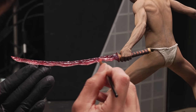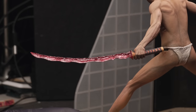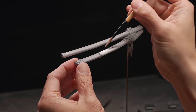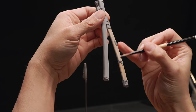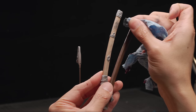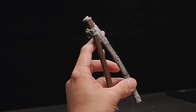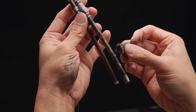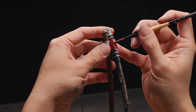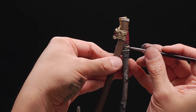A layer of gloss varnish over the veins really sells the blood effects, and we are ready to move on to the scabbards! Right about now, I am very happy that I separated these scabbards out from the body. It made the skin a lot easier to deal with, and it definitely makes this part easier now. The only unusual thing about the base layer is texturing it with a sponge to represent the worn-out finish. Other than that, it's pretty much paint by numbers, following the in-game design as close as my sculpt allows.